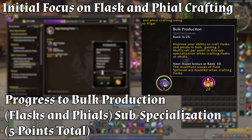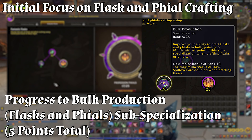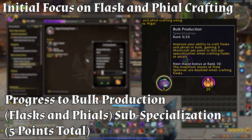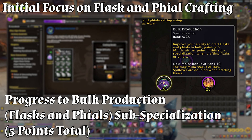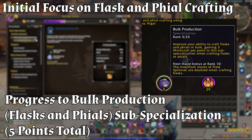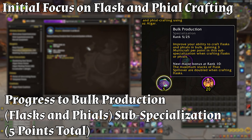Progress to Bulk Production — Flasks and Files sub-specialization, 5 points total. Ranks 1 through 5: invest the next 5 points in Bulk Production, which improves your ability to craft flasks and files in bulk, gaining plus 3 multi-craft per point. At rank 5 you'll receive a bonus of plus 5% effectiveness of resourcefulness when crafting flasks or files. At this stage you'll have a total of 35 points invested, with a substantial increase in quality and multi-craft potential for flasks.